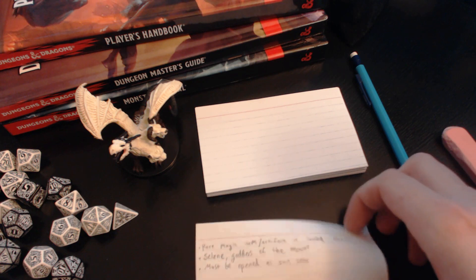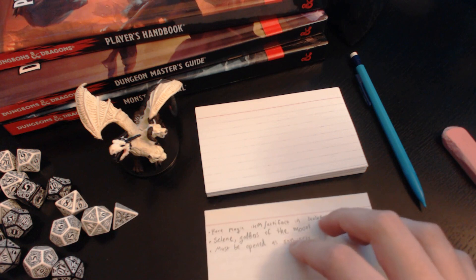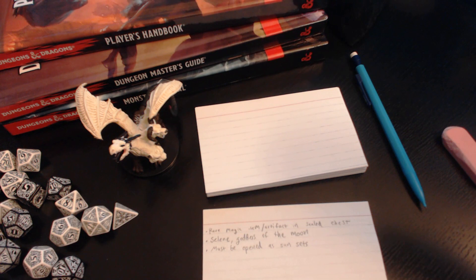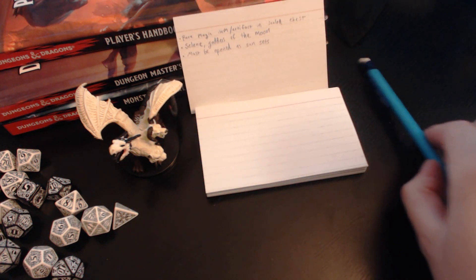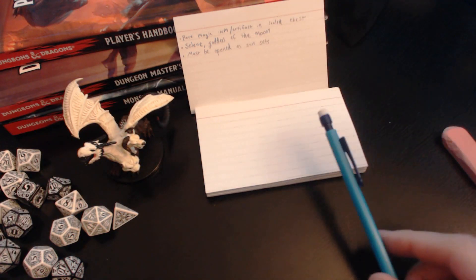So now I've got my three sort of elements of this session — these are the pillars of the session, so to speak. These are the three things I'd like to include. I'm going to do something a little different here and actually start at the end of the session. So I'm going to go ahead and put this up here. I've got my three ideas, and I'm going to start where I think the session is going to end, which is obviously wherever the chest is, and most likely the encounter with the chimera.